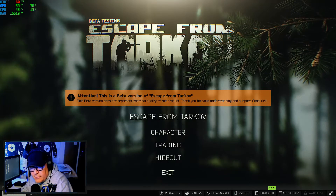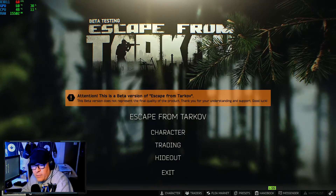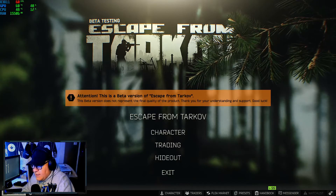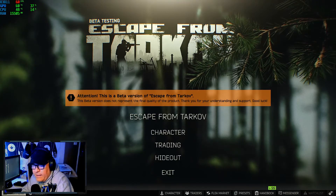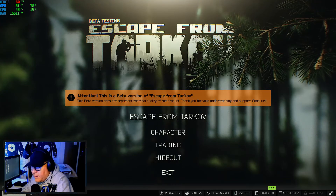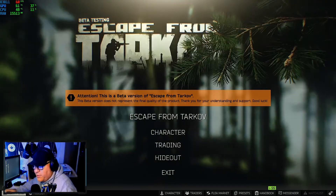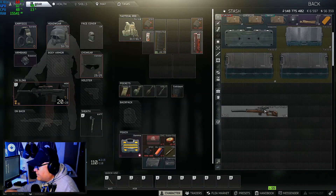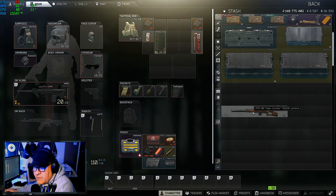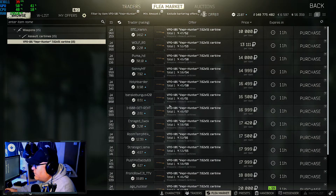Yesterday I was doing one of my dailies which said extract from Shoreline, and I ran into another player. This player was level 49 — I'm level 50, so he's a level behind me. The only reason he lost the fight was because of his weapon setup. He was running the Vapor Hunter, which is a fantastic weapon firing 7.62, and we know 7.62 is currently the meta — whether 7.62x39, 7.62x51, or 7.62x54R.